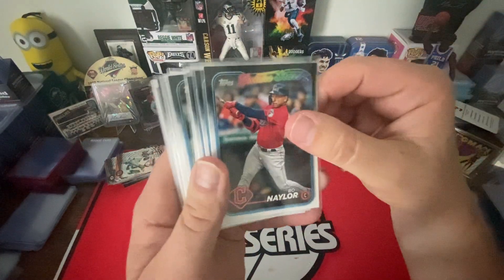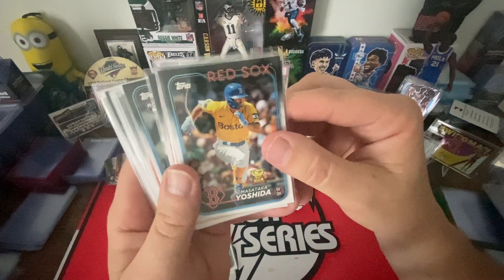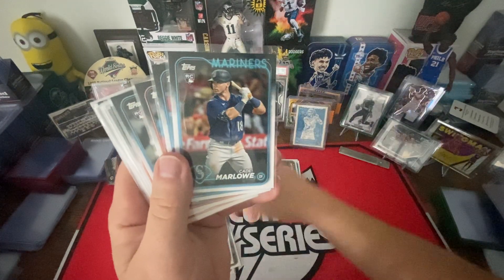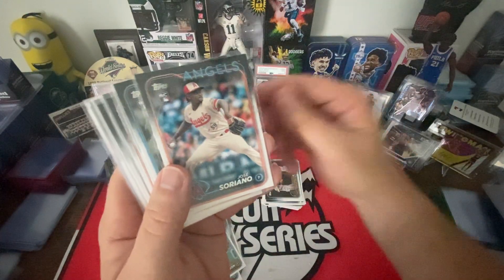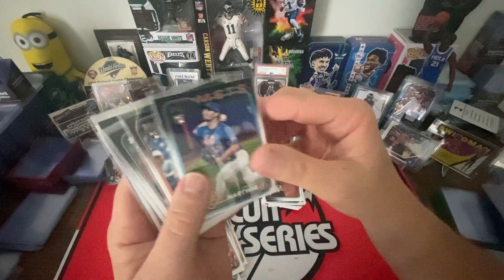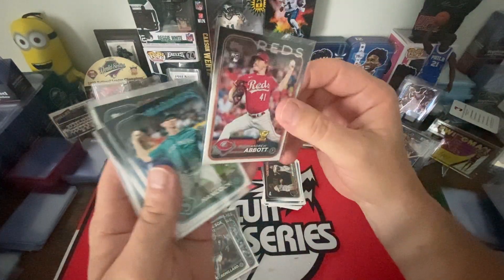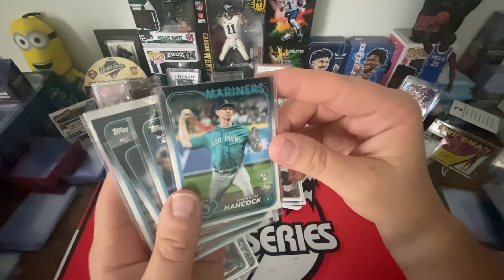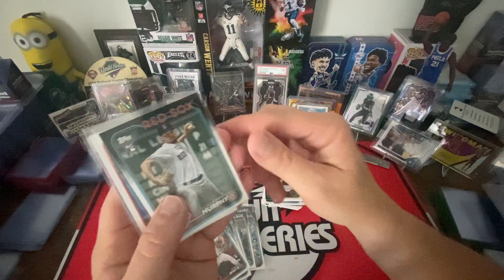Here we go with our rookies. We got Bo Naylor future stars, Anthony Volpe future stars, Masataka Yoshida rookie cup — yeah the rookie cup. Alright, these are just all RCs: Cade Marlow, Nick Robertson, Jose Siriano, Sal Frelick, Lucas Baker, Grant Hartwig, Johan Rojas, Brendan White, Zach Remmel art from Coastal. Andrew Abbott — it's also a rookie cup. Emerson Hancock, Evan Carter, Owen White, Chris Murphy.